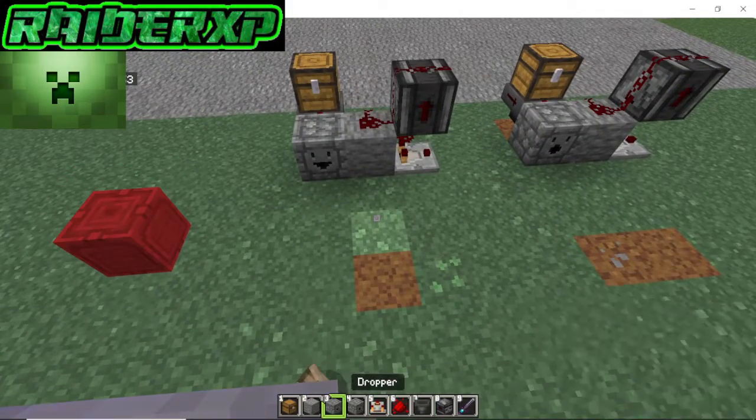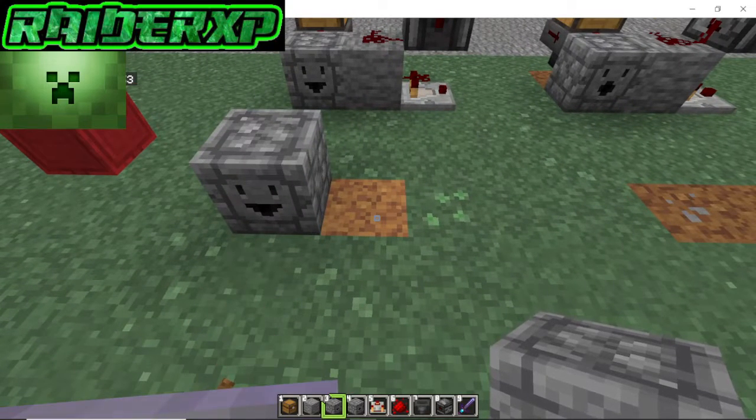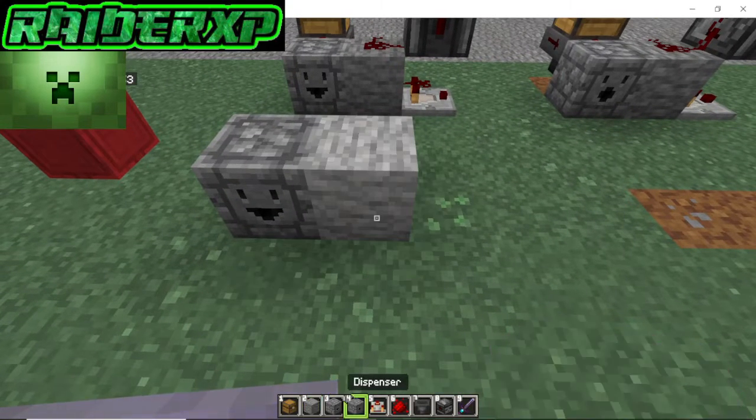First we're going to make the dropper version. Put your dropper down and place a block — it can be any block — next to it.